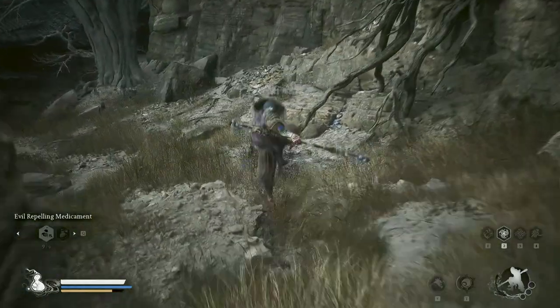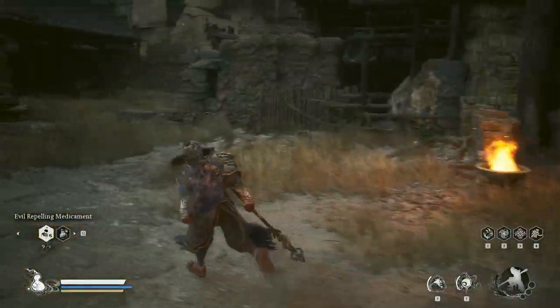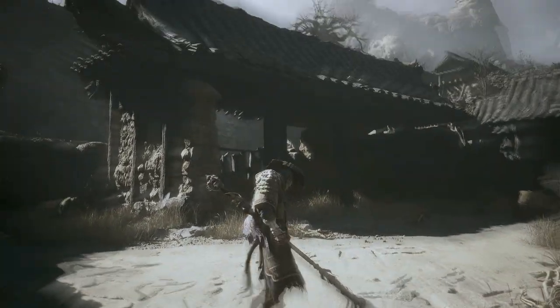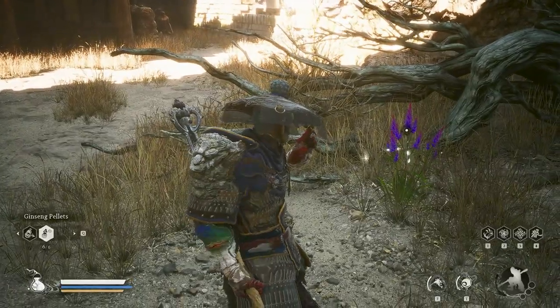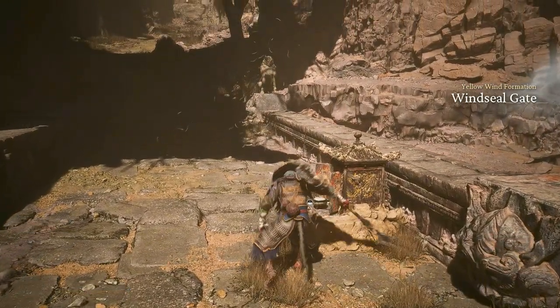Once you reach this point in the village, the screen will turn blue. You'll be able to use the old rattle drum here. After that, you're gonna travel to Wind Seal Gate and just follow this path.